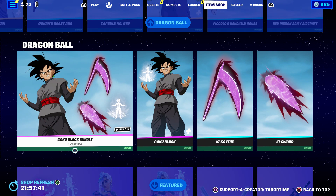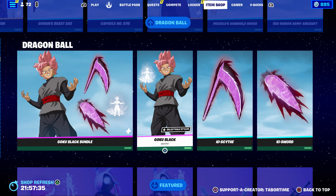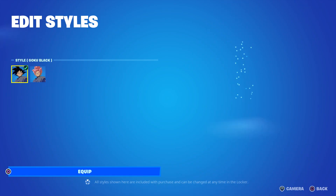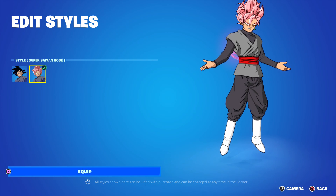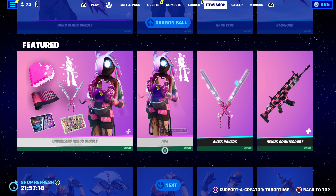They moved Goku Black to the top of the shop - in my opinion this is the best Dragon Ball Super or Z collaboration skin yet. If you can only get one, I highly recommend this one. It's flawless. Now we're going to rapid fire the rest.